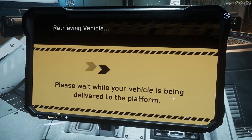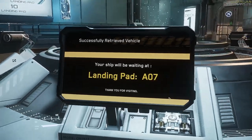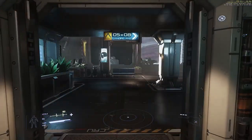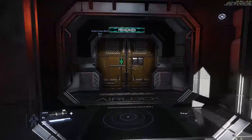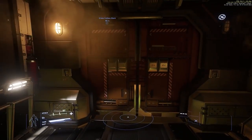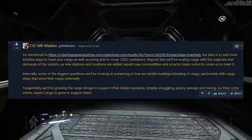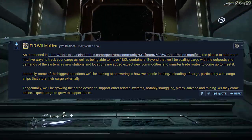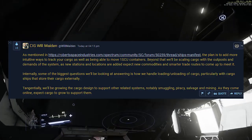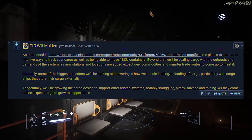Other things: cargo updates. There are a few questions answered on the Spectrum forums about cargo. Will there be a ship's cargo manifest soon for traders to see what they actually have on board their ship? Yes — the plan is to have players be able to not just see the goods within their current ship, but across their whole fleet. So if you can't find your crate of diamonds, you can simply open up your manifest app on the mobiGlas and find out where it is, what ship it's on, or if it's in a hangar. They're also scaling cargo with outposts and the demands of the system, as new stations and locations are expected to add new commodities, forming smarter and more dynamic trade routes.